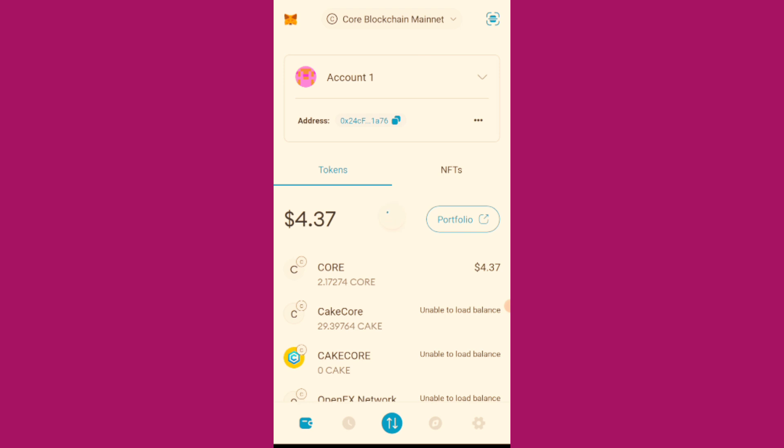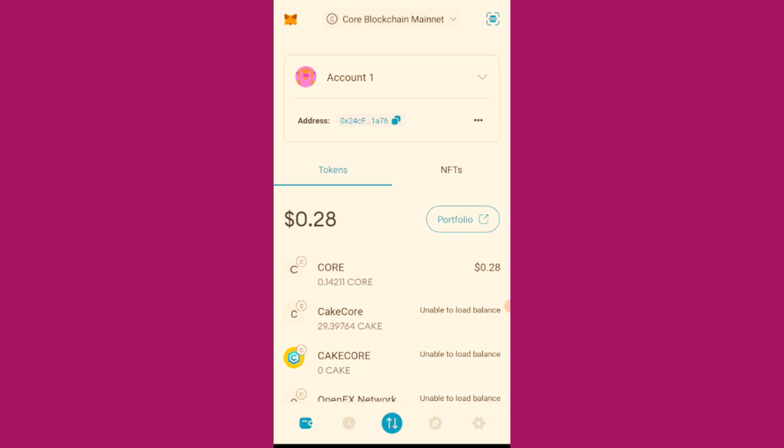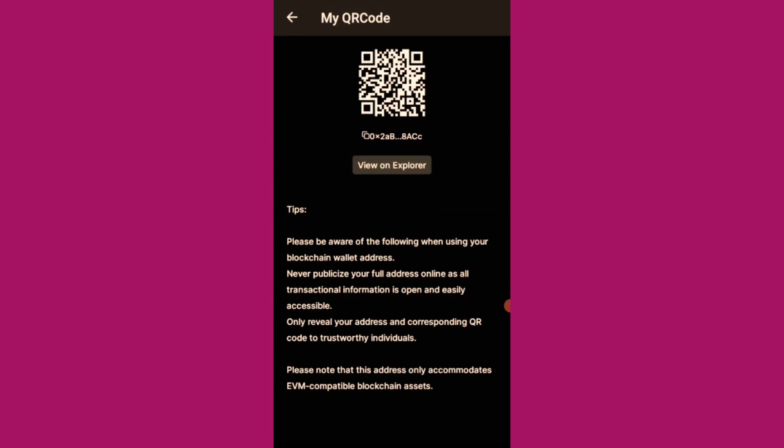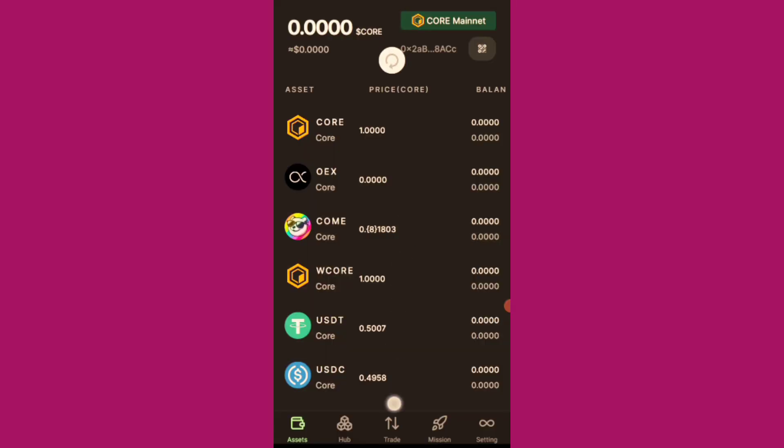I'll go back to the OpenEAS app and proceed to buy the COM token to complete the Mission C tasks. I hope it should be reflecting by now. Okay, so this is my CORE — you can see my 2.03 CORE. This is it.